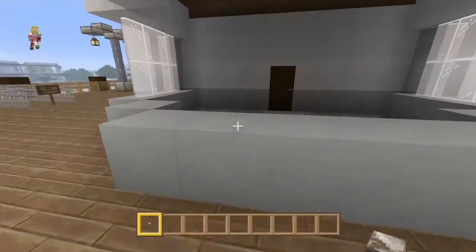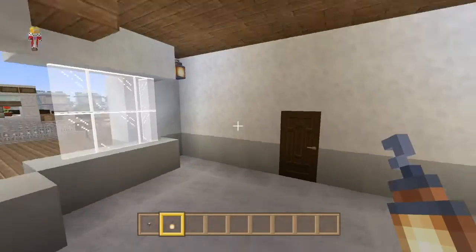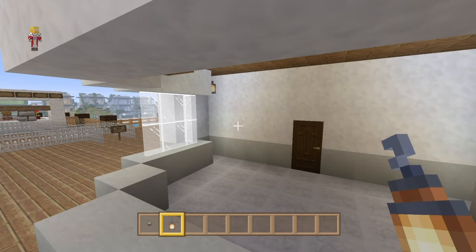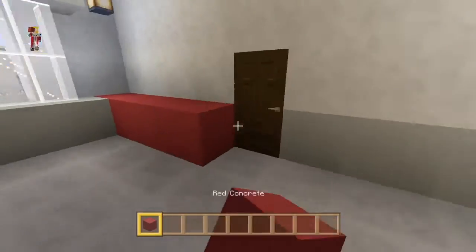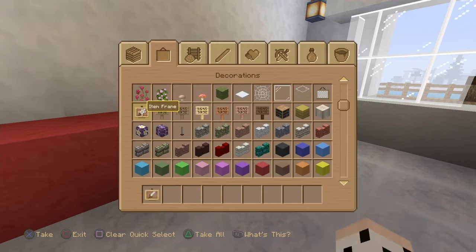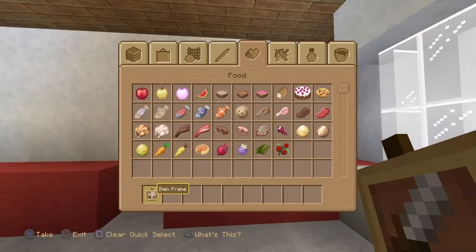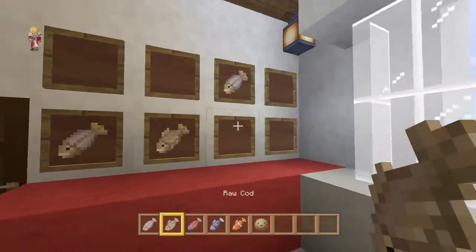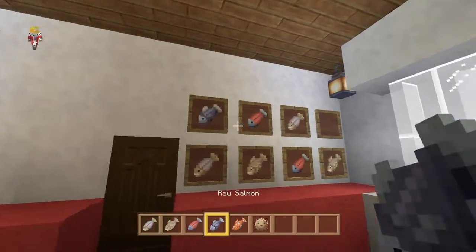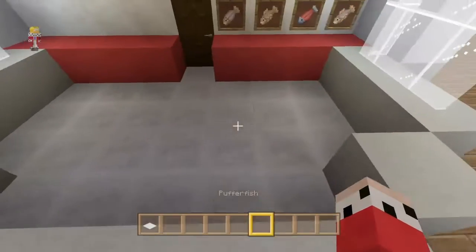Now we go to this side — we want the lighting on this side as well. Two lighting over here looks pretty good. Now this one's a burger stand. We want to go with a red counter — red counter looks pretty good. We'll have some fish on this side: all the different types — puffer fish, raw cod, cooked salmon, raw salmon, tropical fish. There we go, that looks good.